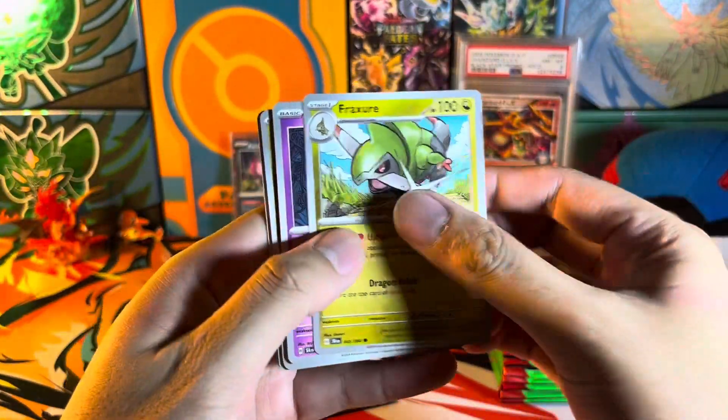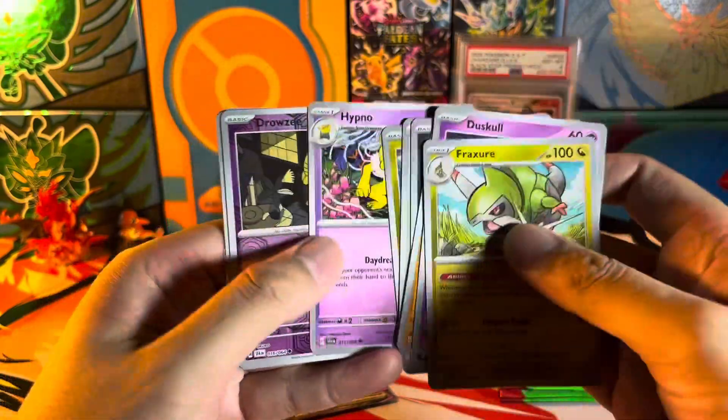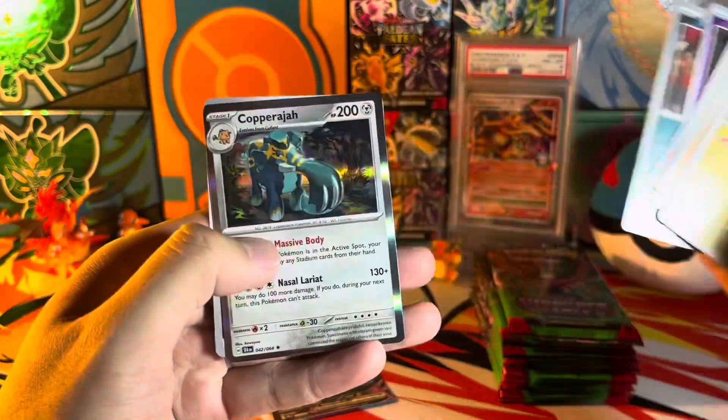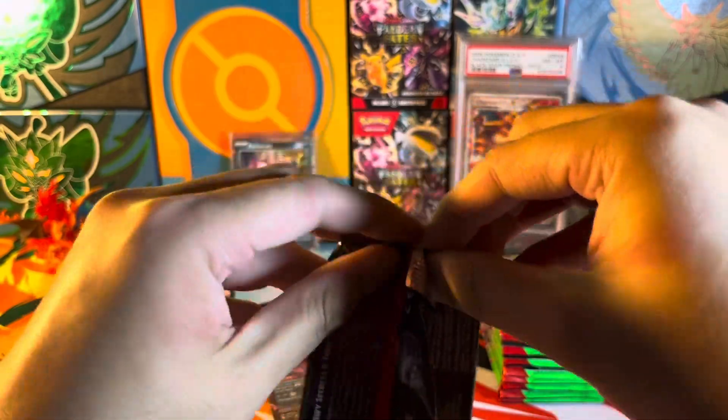Pack three — code. All right, here we go, starting off with a Fracture. I didn't even realize Qurem was in this set. We got a Caparajah holo — nothing out of this one. Reverse holo energy at the back there. Pack number four.